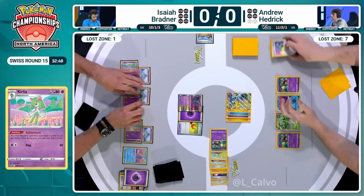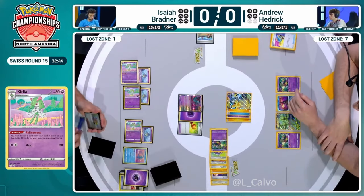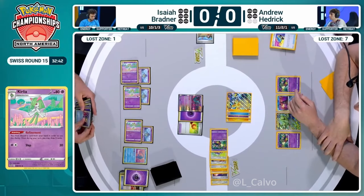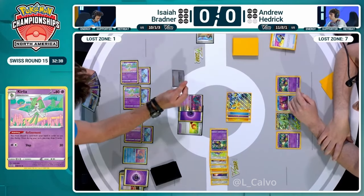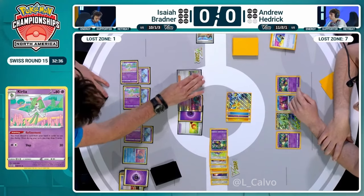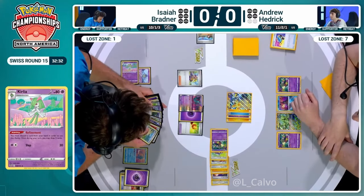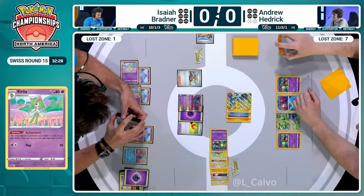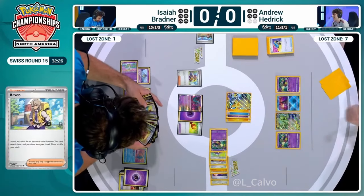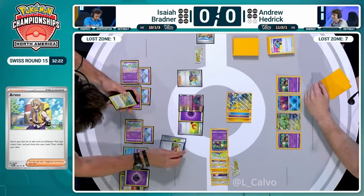There's still a Supporter to play as well because so far all we've used is the Unfair Stamp. Gets those two cards off Refinement and draws an energy, which is a great target for the third Refinement. You want energy in the discard to accelerate with Gardevoir EX, so drawing them is good. This is the third and final Refinement - another energy - and a Nest Ball here. So we've got some pieces. Here comes the Arven - let's just search for an item card and a tool card.